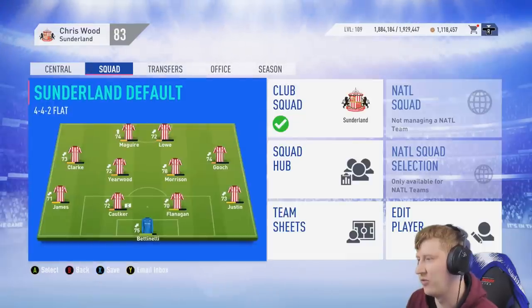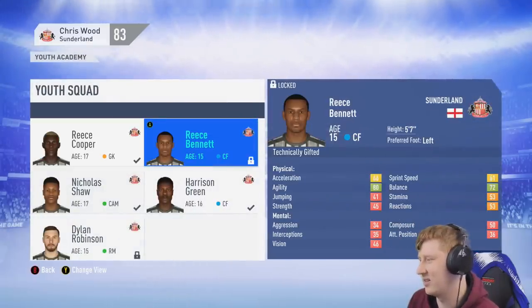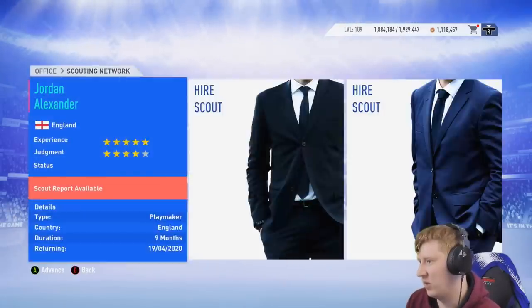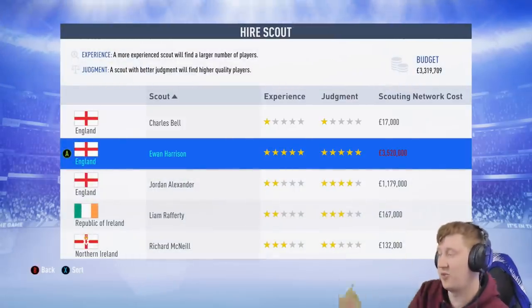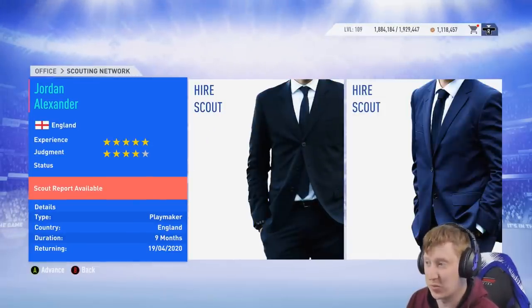Was Rhys Bennett worth calling up? He's got good agility and balance but the acceleration, sprint speed, strength and jumping are poor — he's only five foot seven as well. Decent ball control, but I don't think he's going to be worthwhile in the end. Can I have a five star judgement scout? Still five star experience, four star judgement — judgement is the most important thing because that's where I'll get the better players. Jordan Alexander has five star experience but only four star judgement.